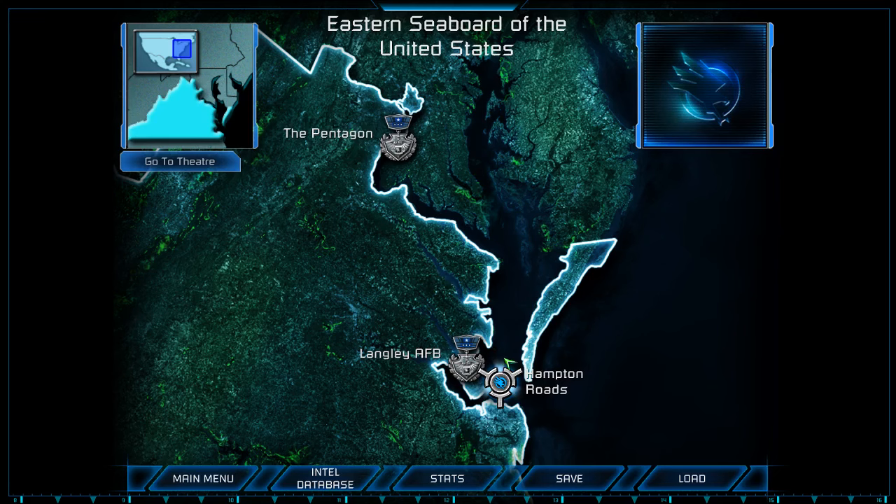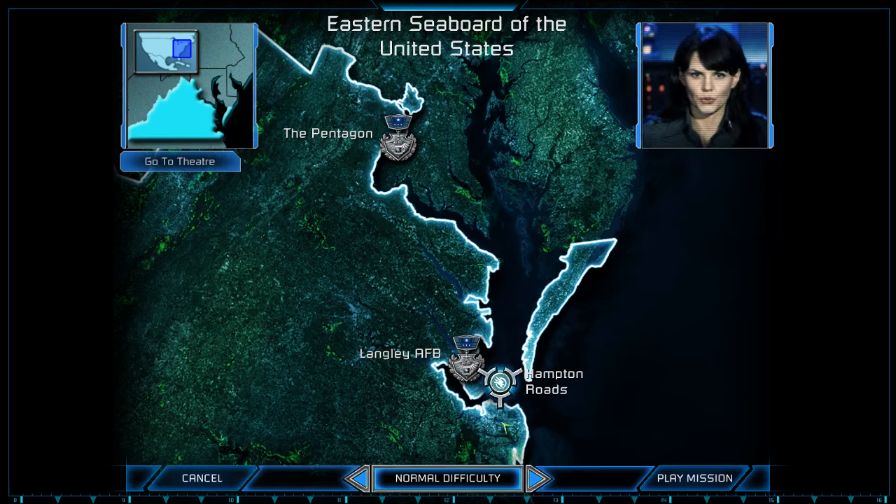Our next objective is to take out Hampton Roads — we're going to prevent NOD from getting reinforcements from there. Hampton Roads is another critical target, Commander. When NOD took this port, they not only cut off our reinforcements, they started bringing in their own.